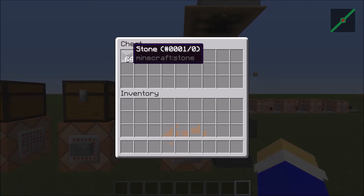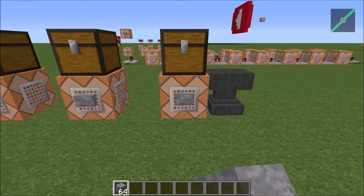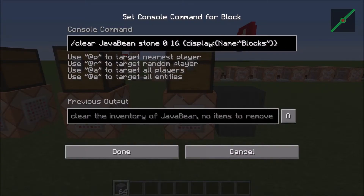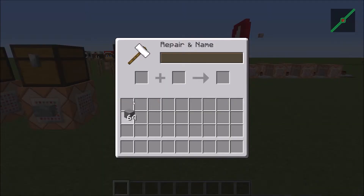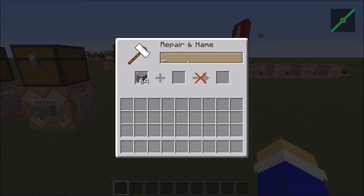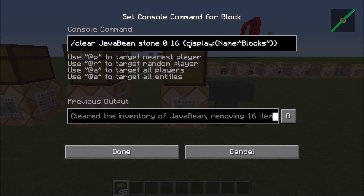So say I have 64 stone, just regular stone, and I click this button — nothing happens, because I have an NBT tag specified here, so it has to have the display name of 'blocks'. Beware that this is case sensitive, so if you want them to be taken away correctly, it has to exactly match the item name. So I'll have 'blocks', and then when I click this button, it'll take away 16 of the stone with the display name 'blocks'.